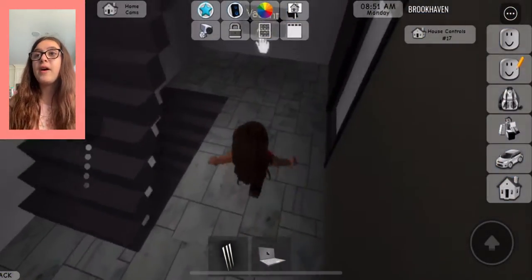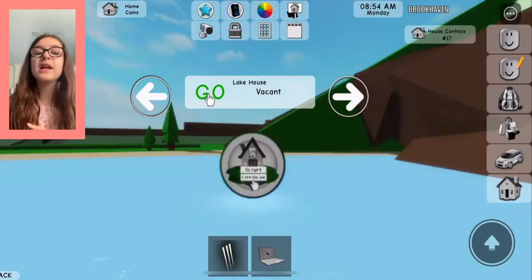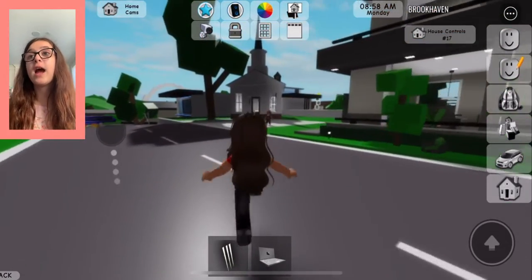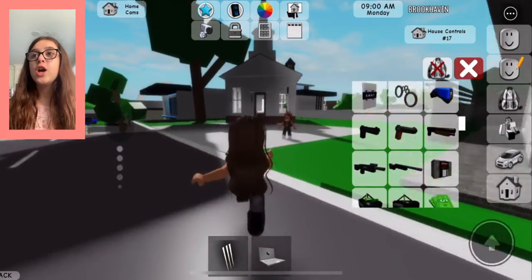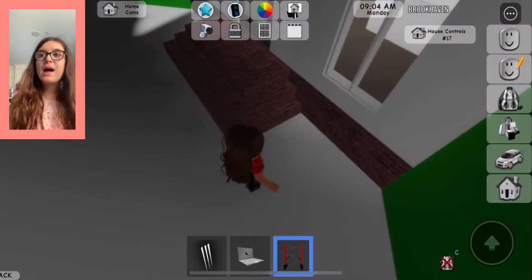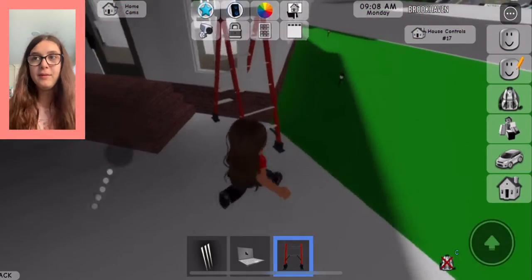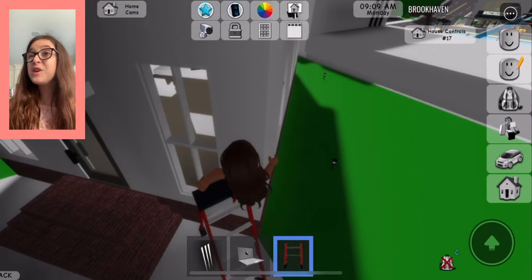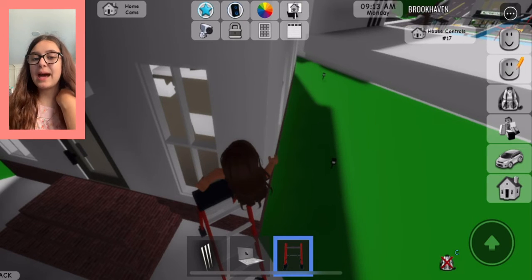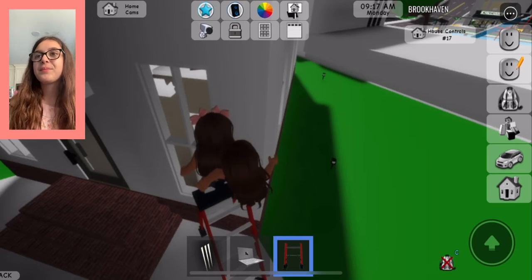Now we're going to get out of the penthouse and teleport back to our house. We don't need to go inside — we just need to go to the church. At the church, you want to get a ladder so you can climb up to the top. I'm going to place my ladder right over here. This is super exciting — just waiting for me to place it.